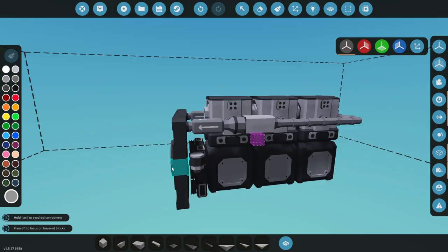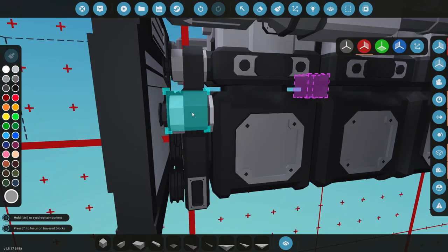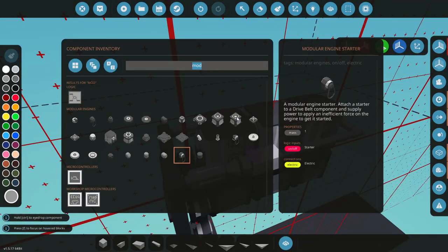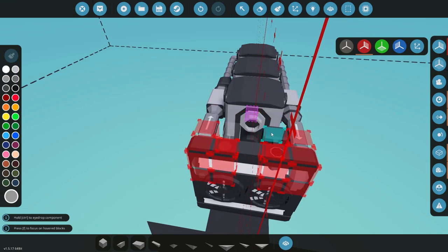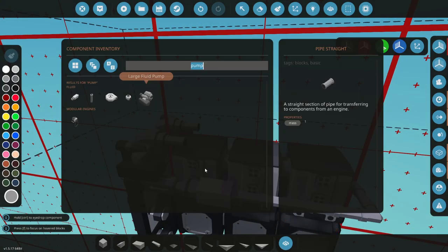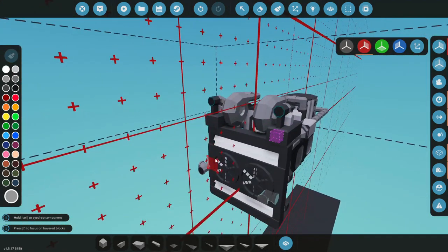Let's go ahead and get our starters on here and make sure they're the right way. Six starters should be plenty. Now we need air, fuel, and exhaust. Let's figure out where we want our air to go — we are going to turbocharge this, we want to make it as strong as possible. Let's get our pumps. Oh, that might look good if I could spin that around — okay, that fits real nice and snug.